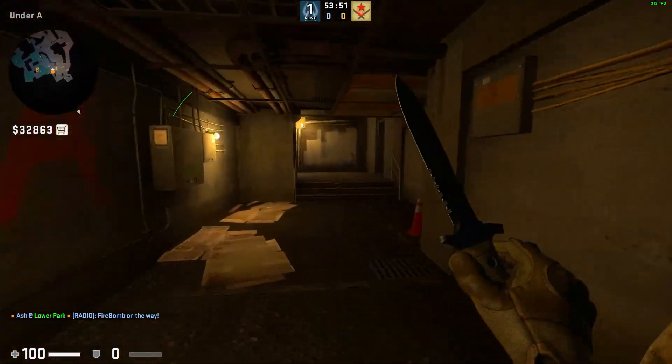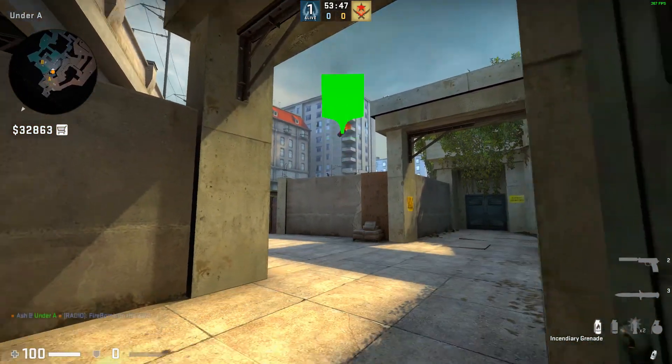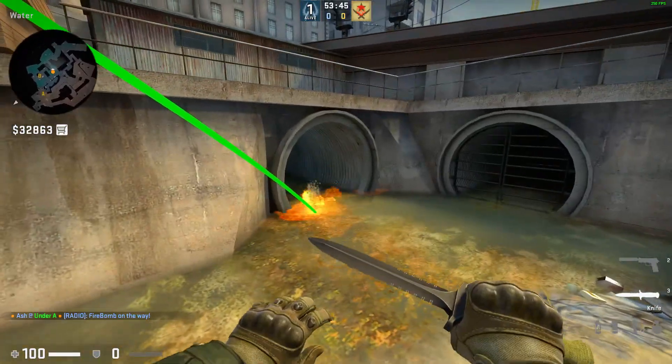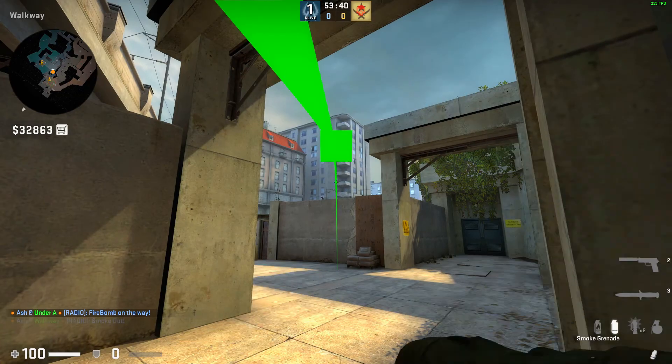If you go in beast site, the default molly that you can throw — come to this door. You can also do a smoke if you want, but you risk getting shot.